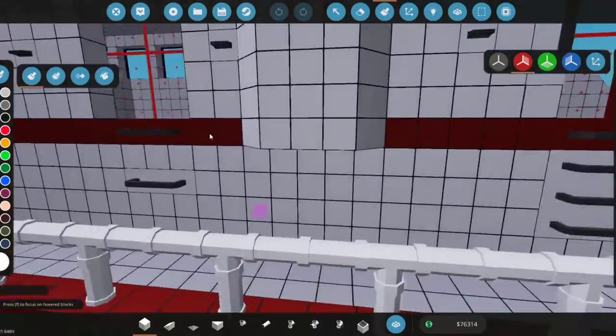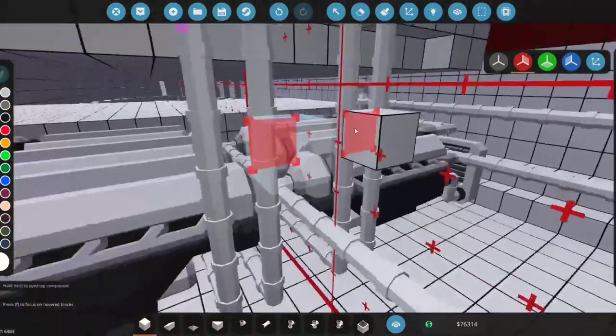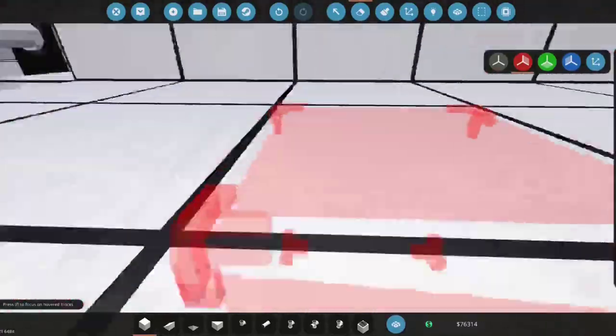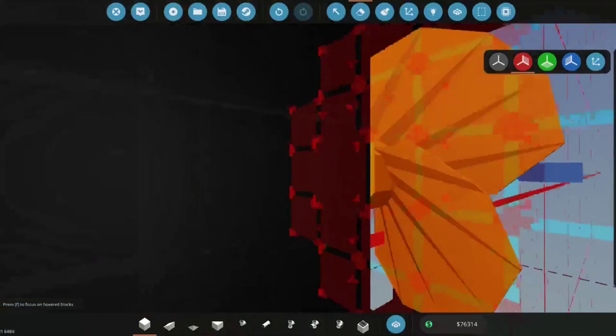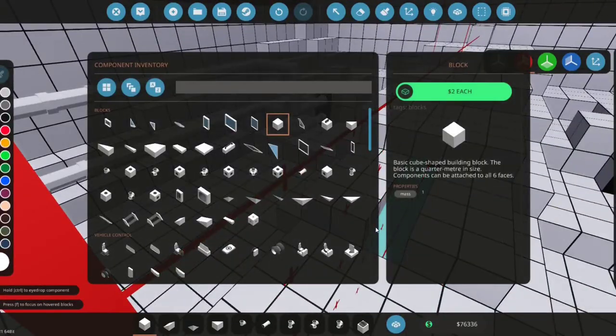The first thing we're going to do is quickly paint this. If I remember correctly, we left off on the power line or the drive system, so we're going to go ahead and work on that. Let's drag this back here, delete this, and make this into a pipeline.